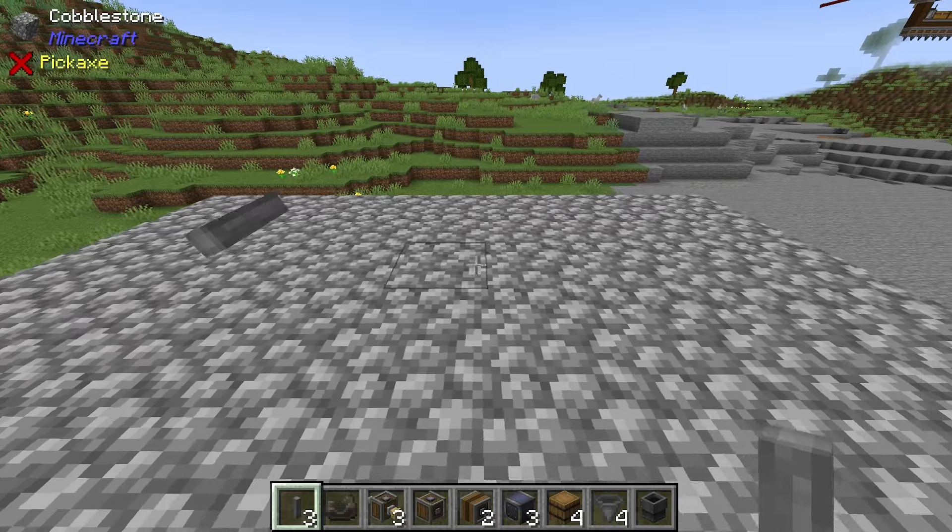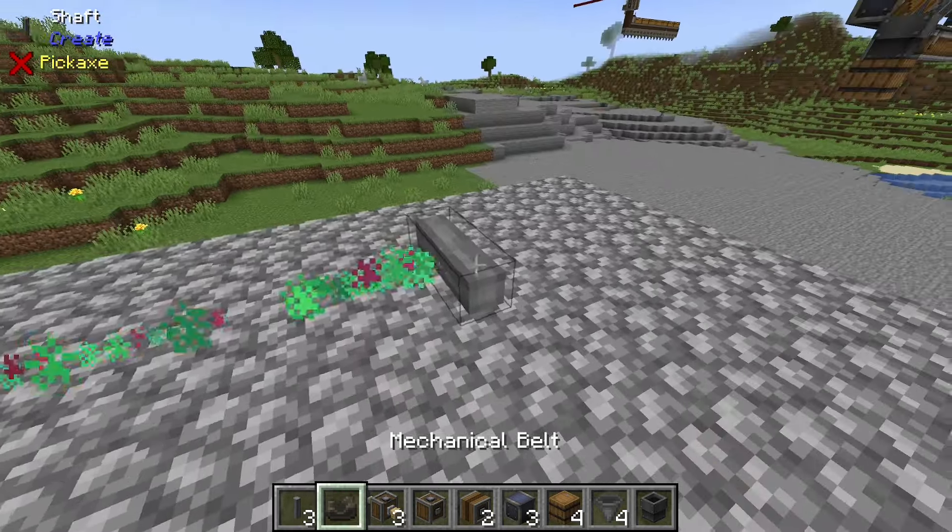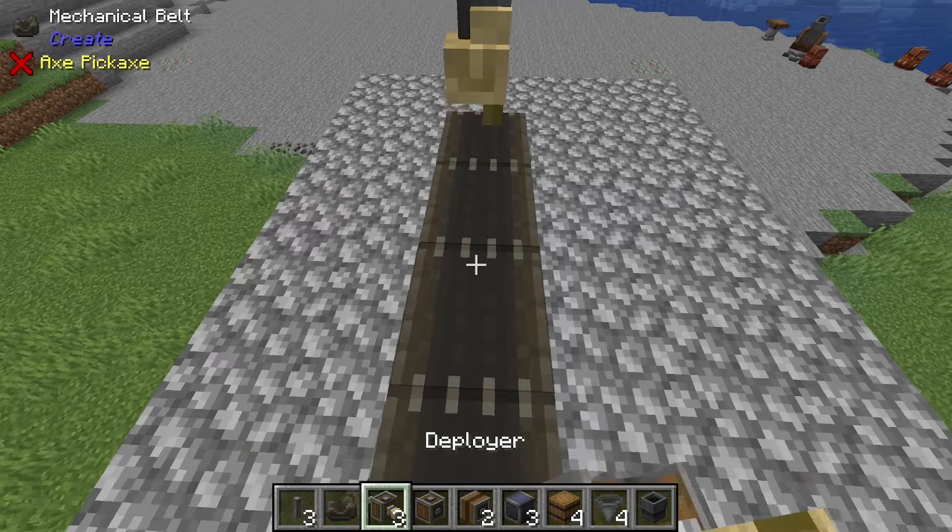Place down one shaft, and then two blocks to the right, place down another. Connect it with the mechanical belt, and on top place down three deployers.